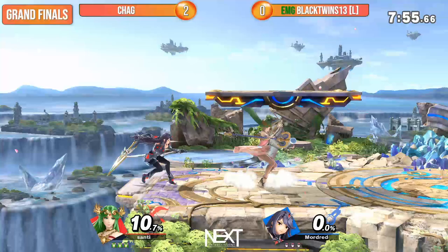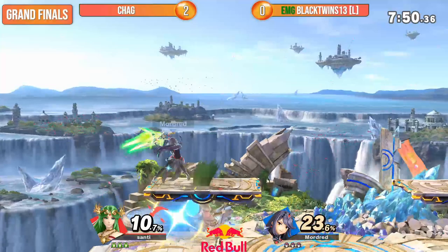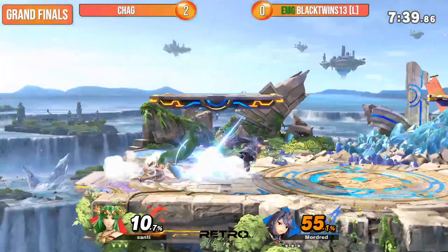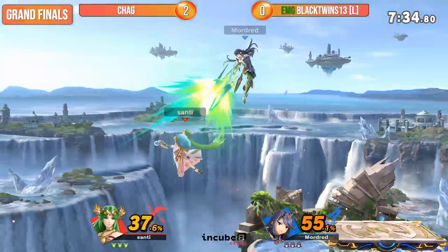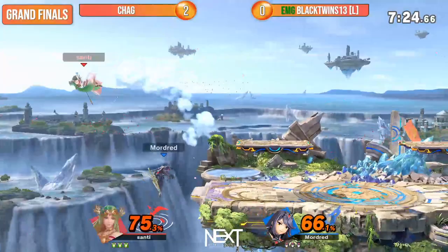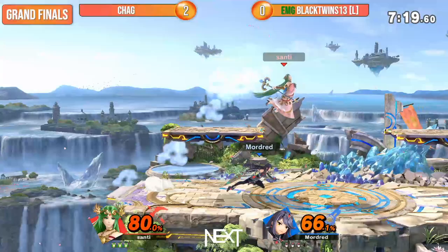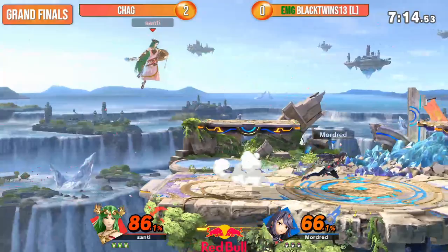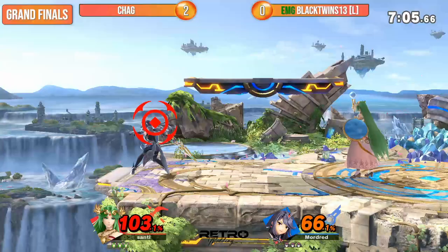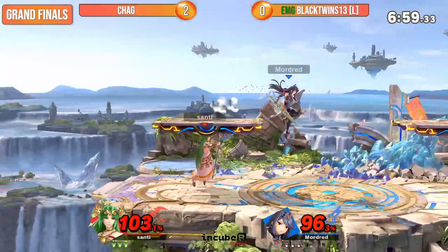All comes down to this — can Black Twins take a game off Chag, or will Chag continue his seemingly inevitable march to that Game Boy Trophy? Black Twins not wanting to go without a fight. That was so smart from Chag placing the explosive flame so that Black Twins had to shield, giving Chag a free path back to stage — very similar to how Black Twins has been using Pyra's side beat to recover for free. We got Xenoblade music playing. Might not be enough of a buff though, especially with Chag going out deep.